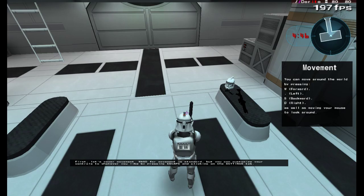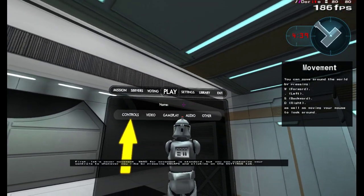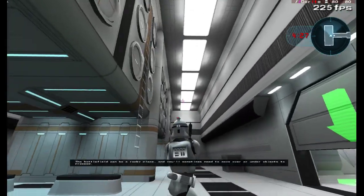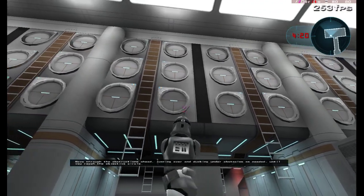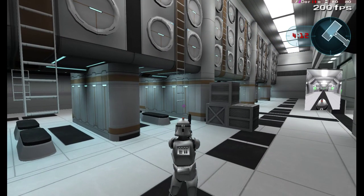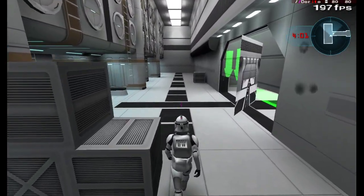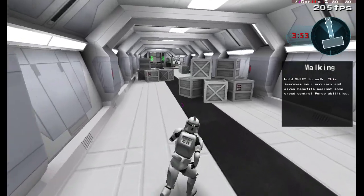Let's get you as ready as we can. First, let's cover movement. WASD for movement is standard, you can adjust your controls to wherever you like. Oh look, that's awesome - I didn't even know you could do that. I see they got the apartment complex here for the clones. That's fucking scary, man. All I can do is just sleep in there, there's no space to do anything else. I'm fucking glad I'm out this bitch.